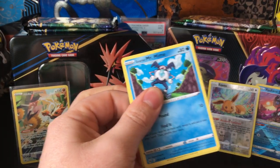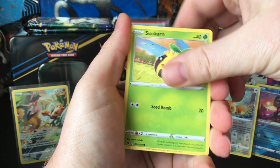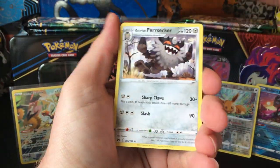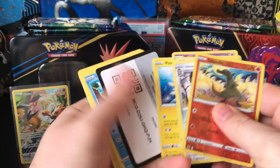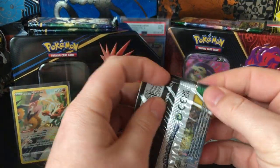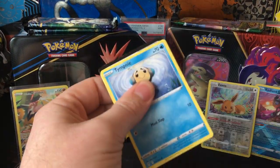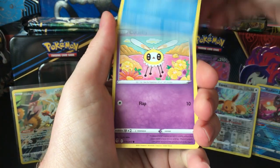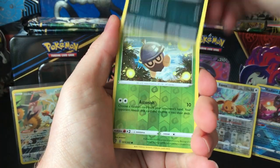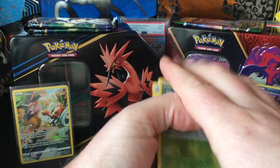The Walmart was pretty well stocked. They had Crown Zenith ETBs, they had some Collector's Chests — the fall one. They had Seel and Galarian Perrserker tins — that's our second Galarian Perrserker. They had a couple Charizard UPCs, some V-Heroes Tins. They had a pretty good assortment — Silver Tempest bundles, the six-pack bundles. Cedric and Shiftry.